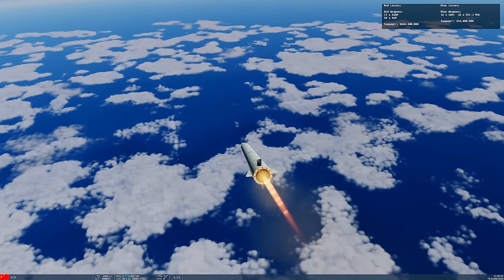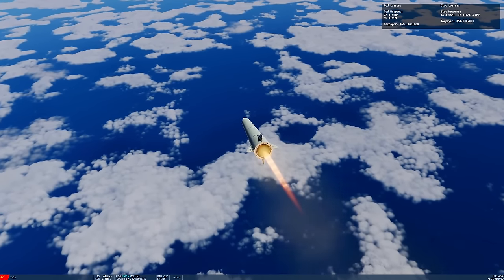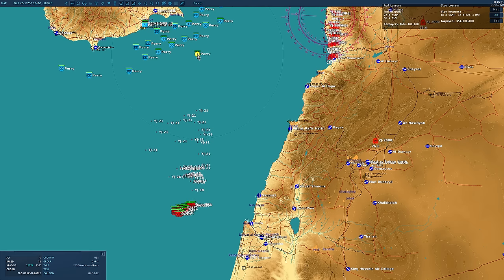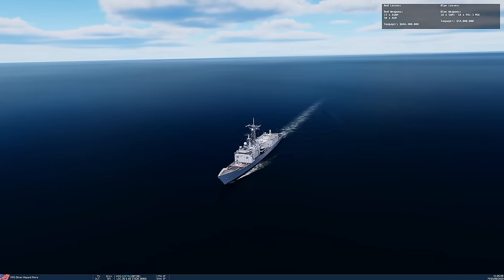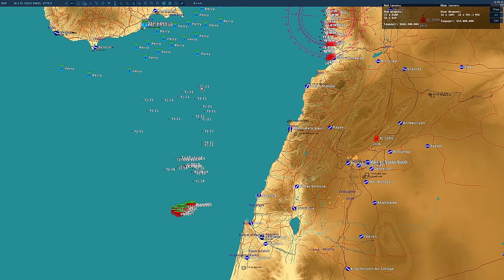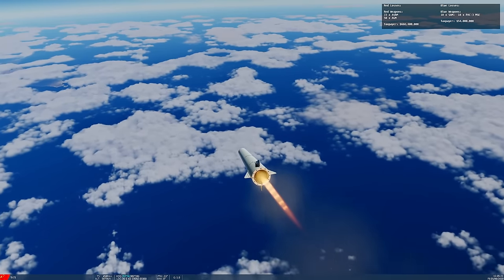Impact velocity around Mach 6. A modern US ship could defend against these with SM-3 anti-ballistic missiles, but these old Taiwanese ships just don't have the defense against YJ-21 and similar missiles. The Taiwan navy's chances don't look good.